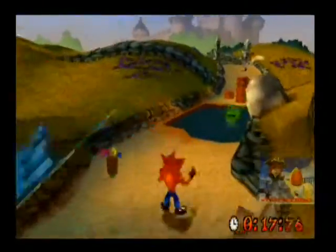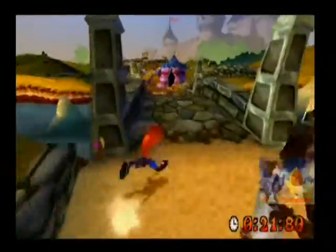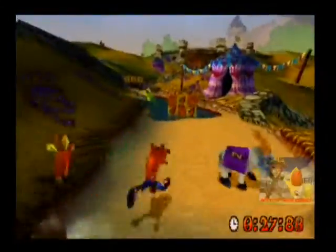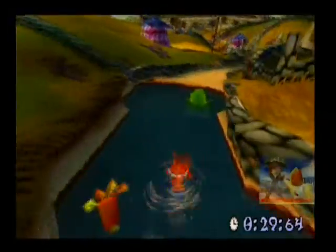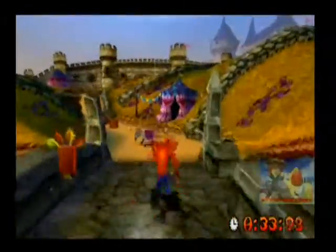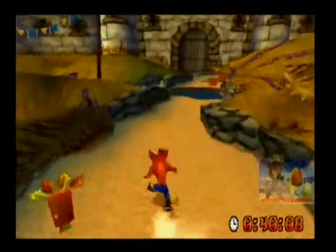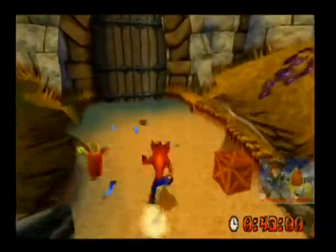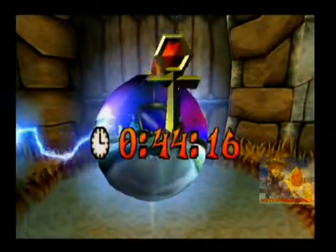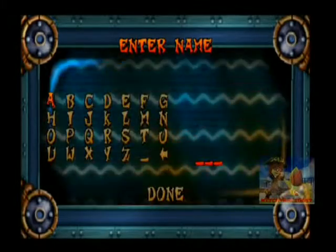Ladies and gentlemen, welcome to the time trials of this game. The rules are simple: Crash Bandicoot has to get to the end with a good time in order to get a certain relic. The faster you go, the more chance you get of a better relic. There's Sapphire, which is of course the easiest one to get, Gold which is a possibility if you're good enough, and of course Platinum, which is in my honest opinion probably the hardest to get in this game - much harder to get than in Crash Team Racing.